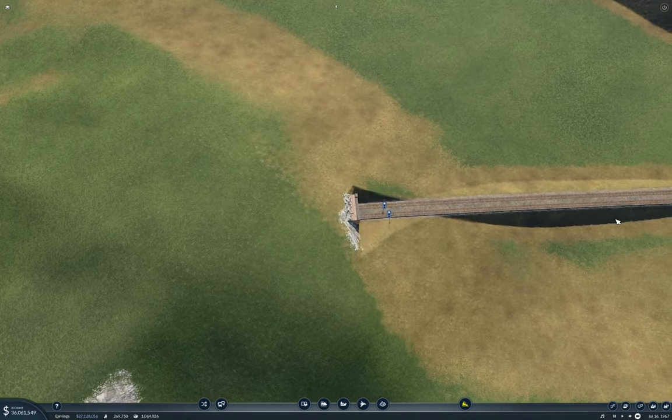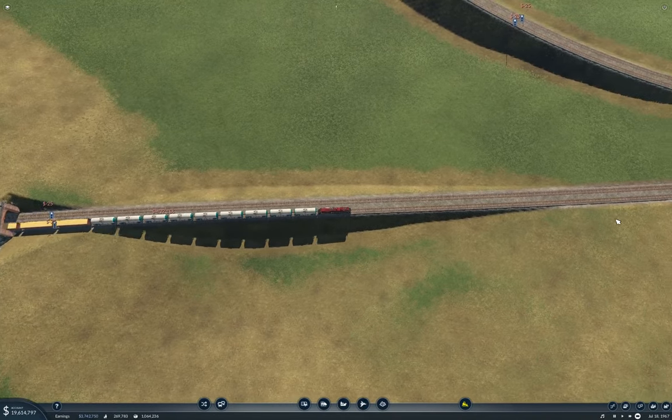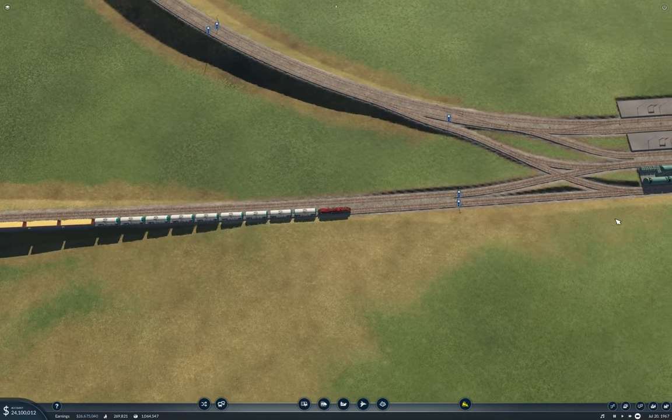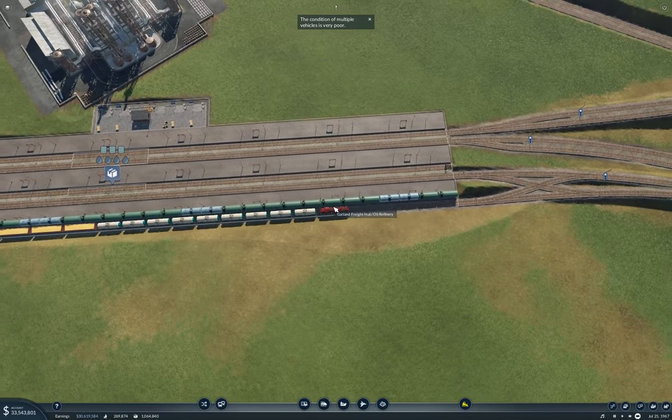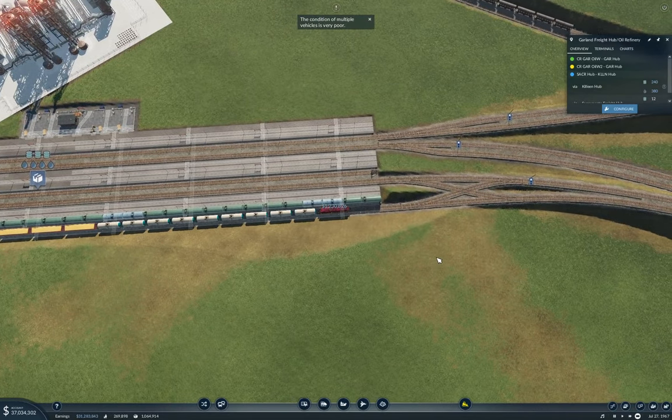We're coming up on the station here. This is a mess — these tracks coming in around these stations. Now we should pick up a boatload of tank goods.